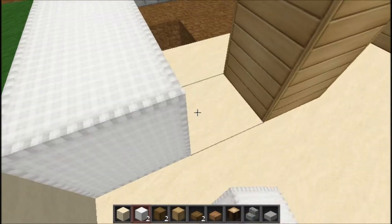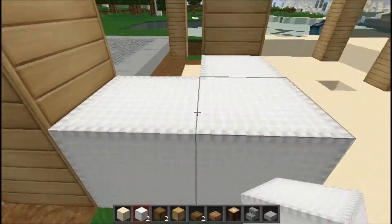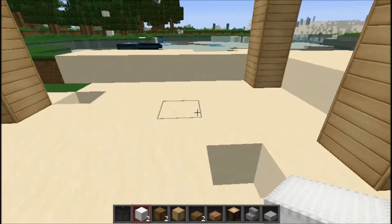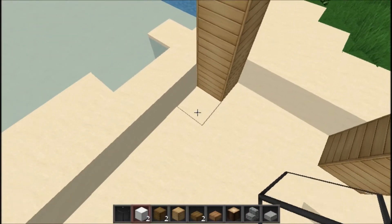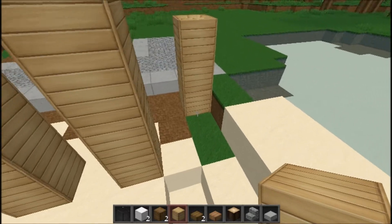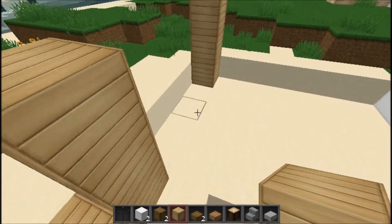So if we get the white wool — we need some glass as well. Let's just put a floor in here. I think that will be the best.